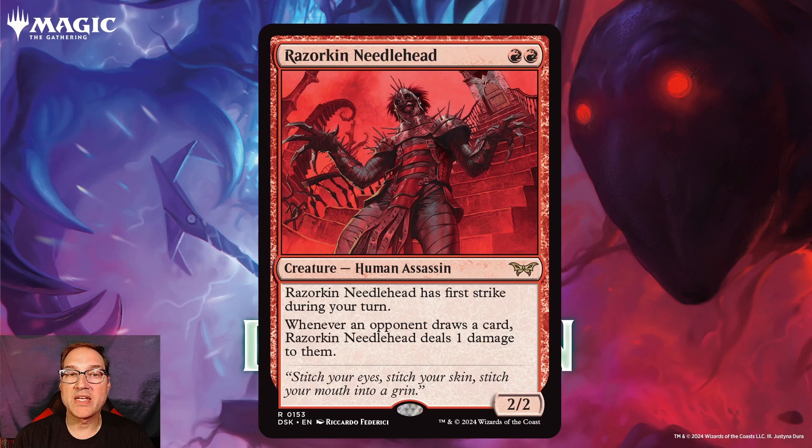Next we've got Razorkin Needlehead for 2 red mana — you get a Human Assassin that's a 2/2, with first strike during your turn, and whenever an opponent draws a card, Razorkin Needlehead deals one damage to them. This is very reminiscent of Sheoldred the Apocalypse's ability. I can see these two cards working together in a deck, and we've got a bunch of red and black cards now that do incidental damage for playing the game. I'm wondering if that incidental damage deck in Rakdos colors is going to be really powerful in Standard.